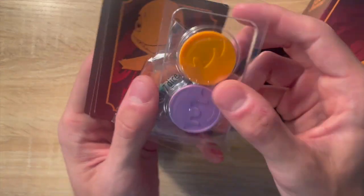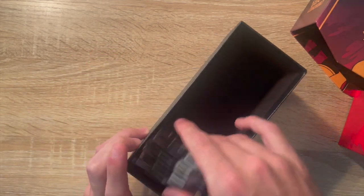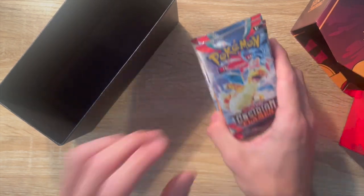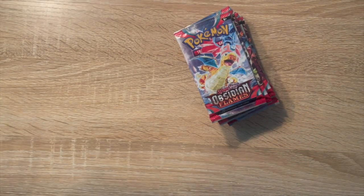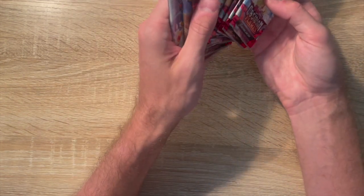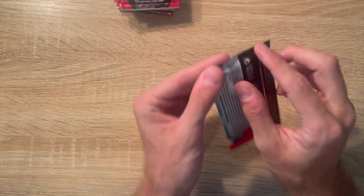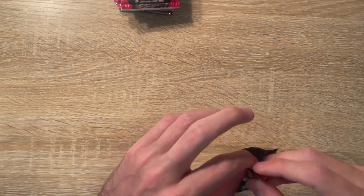We also got energy, coins, and spacers or dividers. Along with that, the main stuff — we've got nine packs in here. I thought it was ten but it's nine packs. All right, let's dive in and see what we can get. There are a lot of good cards in here.